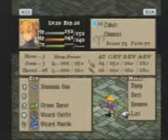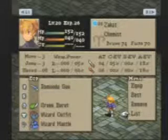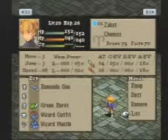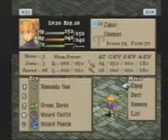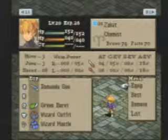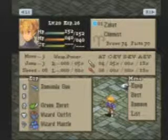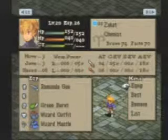Let me redo that math: PA plus Speed — that's 8 plus... wait, it's times speed. So PA is 4 and Speed is 8. That's 12 divided by 2, which is 6, times weapon power which is 5. So that's 30.